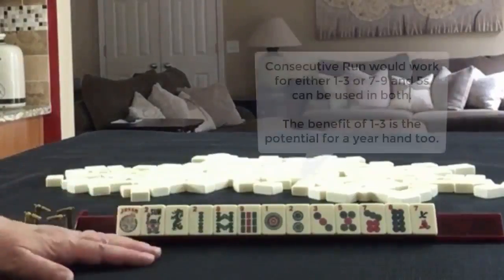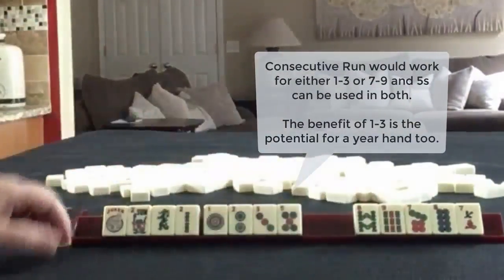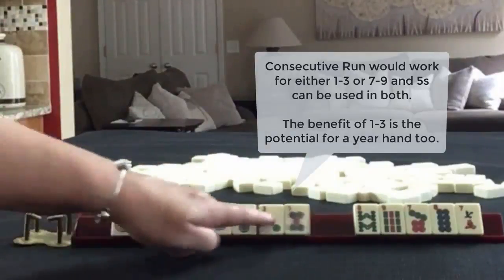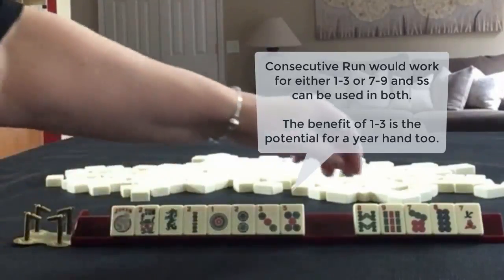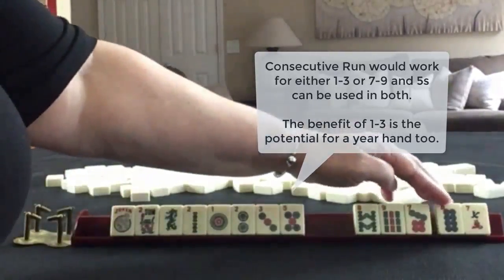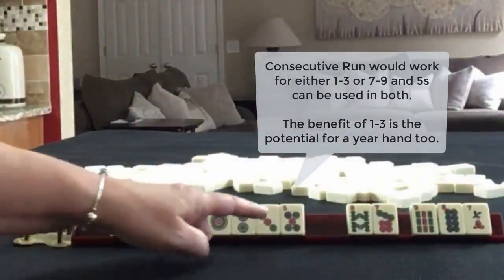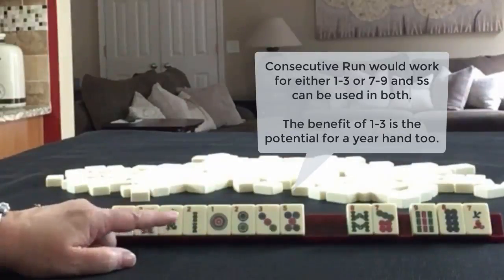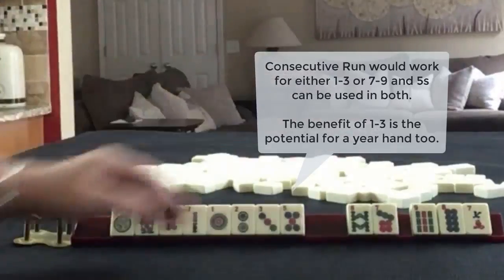If these were my tiles, I would focus on little numbers — same situation as the last pull. We could maybe do little odds. So I would probably pass one of each suit. A little bit risky, but we're building here. I would want to give myself options, so I would pass those.